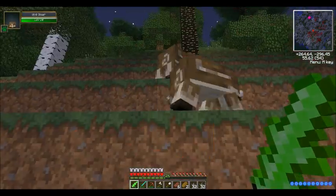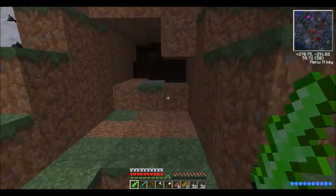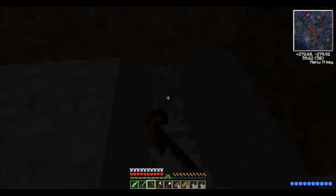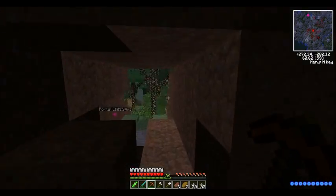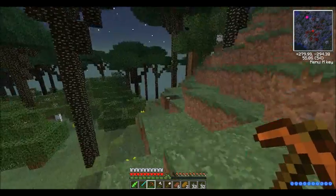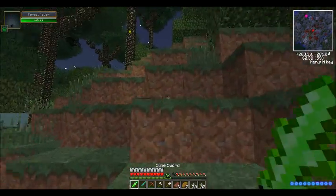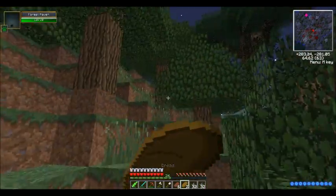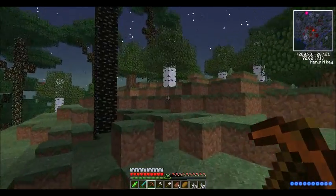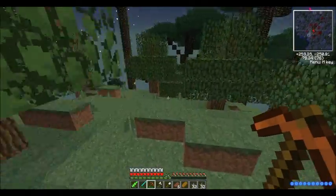Wild boar - I'm going to get your meat. I see a ravine down there. I'm going to get a forest raven. Wow, you have a lot of health for a raven. Alright, I know this here is a hollow hills for sure, because I saw it in the chunk and I saw a lot of lapis.